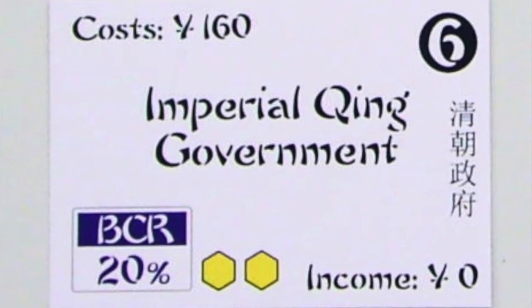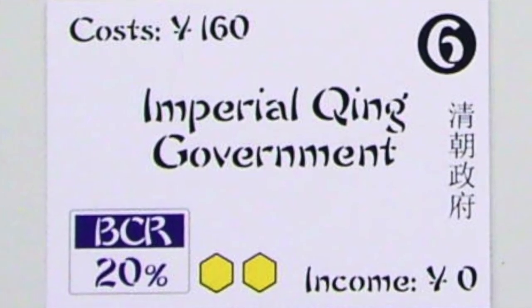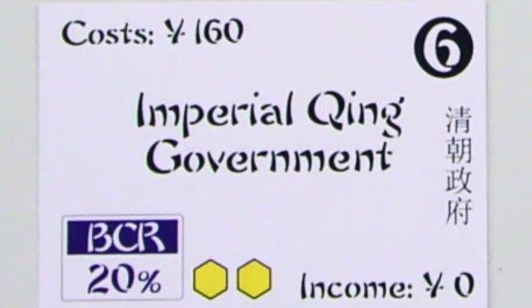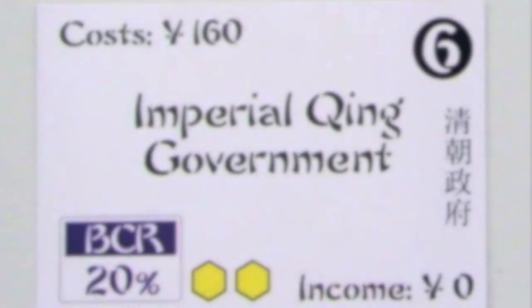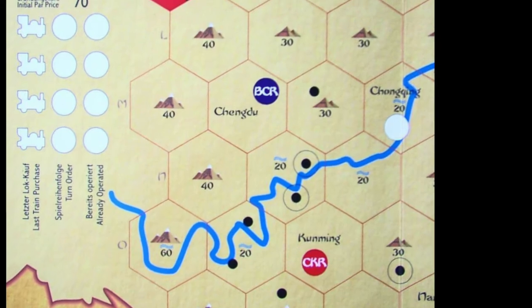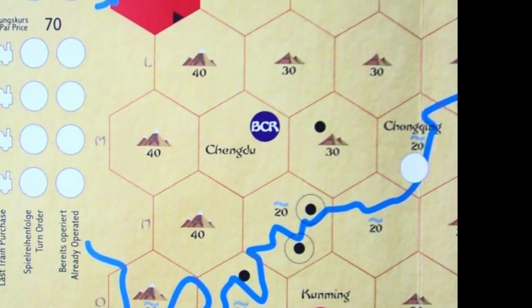For a minimum bid of 160 with no income, you can own the BCR. This private gives you the 20% director's share, par at 100. The BCR is able to build two yellow tiles per turn.